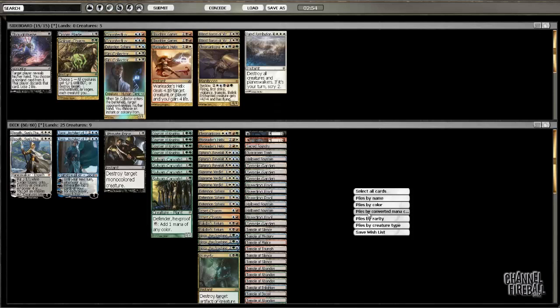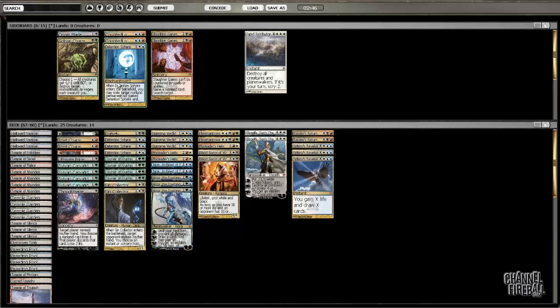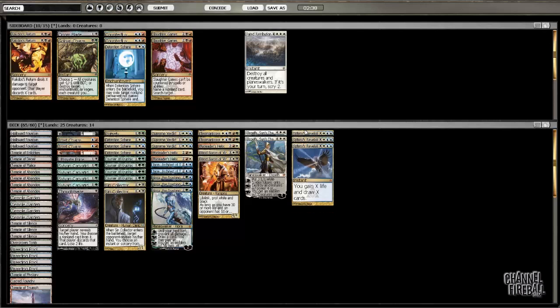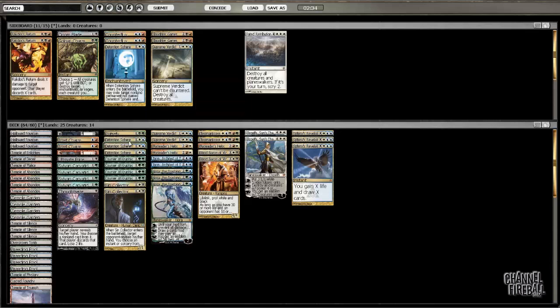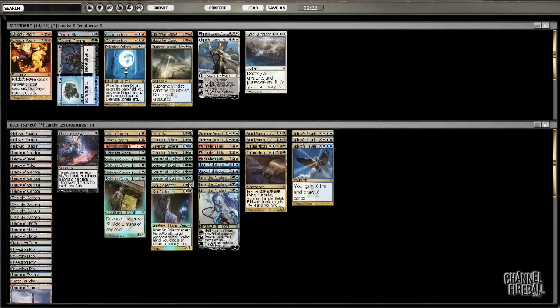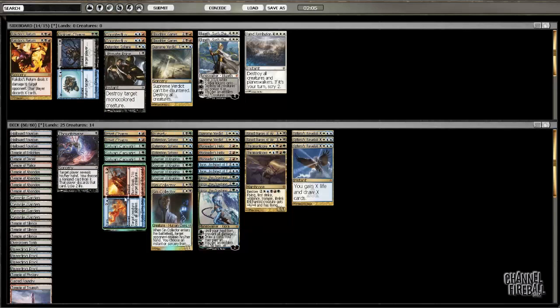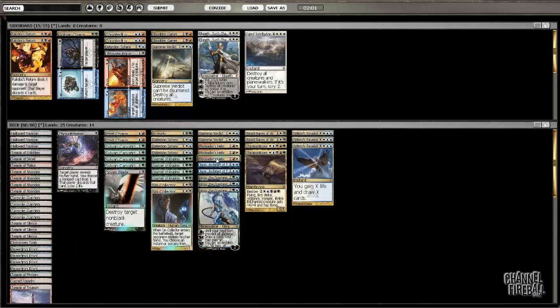It's all about just turning the corner in this matchup, and this gets significantly easier post-board where we have all this good stuff. Not sure I want the Detention Spheres here or not. I know I don't want these — they were good that game but I don't expect that to be the case. Board out at least one of those. This card's pretty awkward. Don't need these. Sin Collector — I need one more card, probably. Doom Blade's better than Ultimate Price. This kills dragon, this kills dragon. None of those kill dragon but I still have a couple Supreme Verdicts in. I think this is pretty solid.